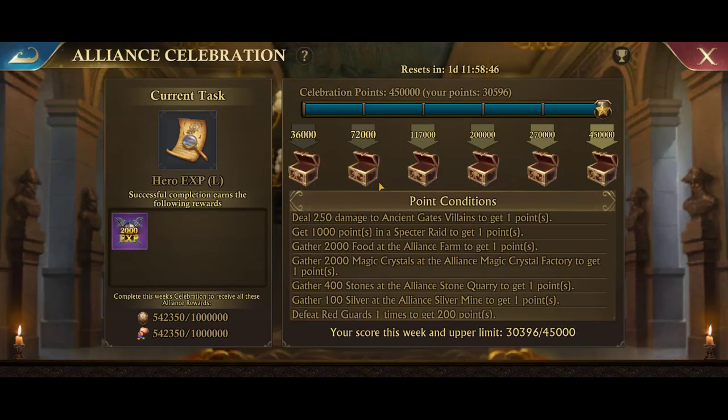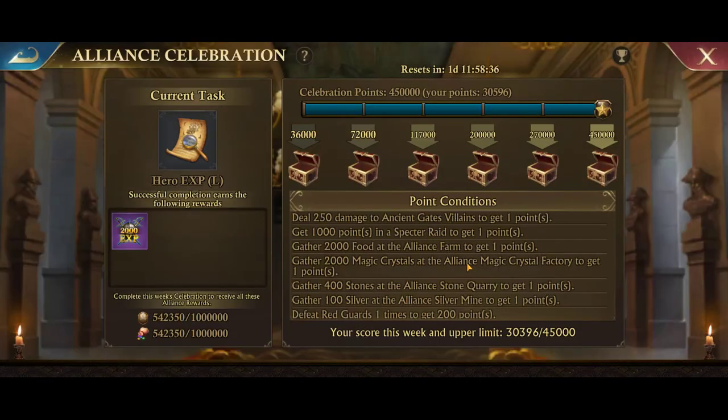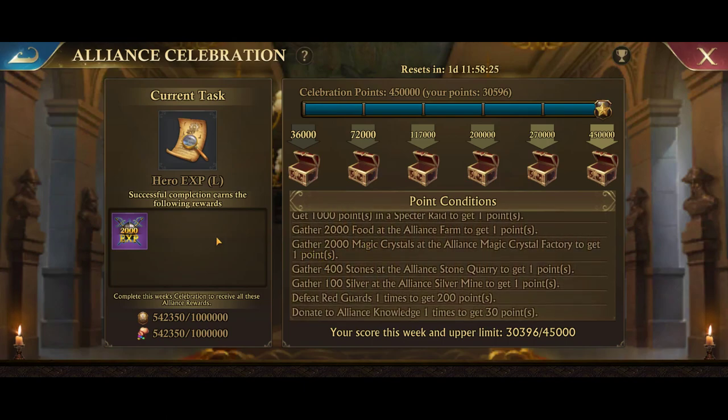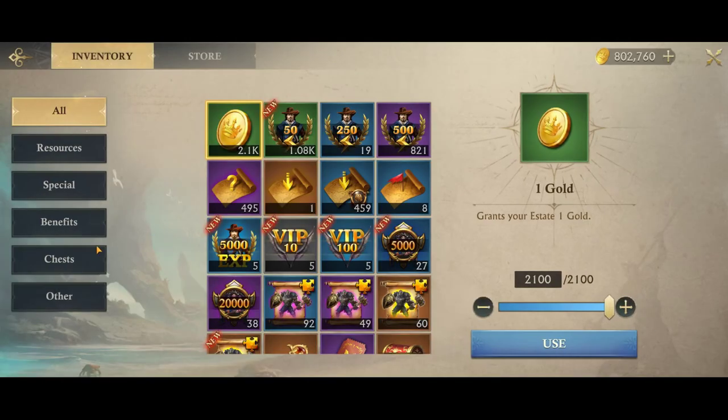Another thing is the alliance celebration. Basically every week we can select something to get for free from people donating, and there are other things you can do to build this meter up to open chests. Your alliance leadership can select what's in the chest. For us we chose hero XP — there are other things like speed ups and really rare aristocrat badges that you can get as well.